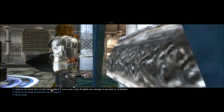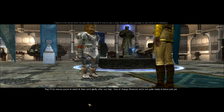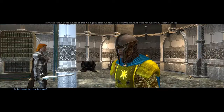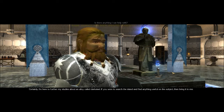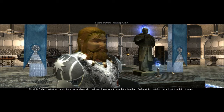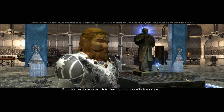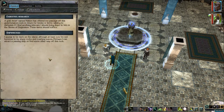'I seem to be stuck here on this damn island. If you've got a ship, I'd gladly pay passage and get back to civilization.' 'Pay? If it's a rescue you're in need of, we'd gladly offer our help free of charge. However, we're not quite ready to leave just yet. Is there anything I can help with?' 'Certainly — I'm here to further my studies about an alloy called dark steel. If you search the island and find anything useful — books or prototypes — bring it to me, and we'll all be able to leave.' Journal entry updated: Kitsin needs three dark steel items brought to the shrine.